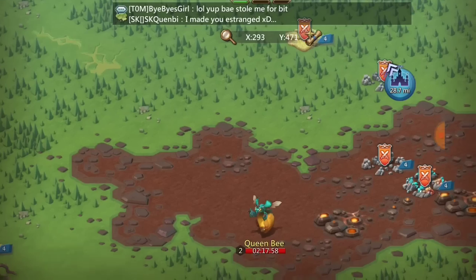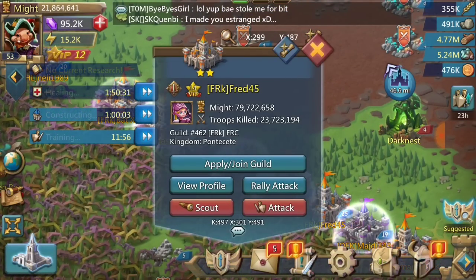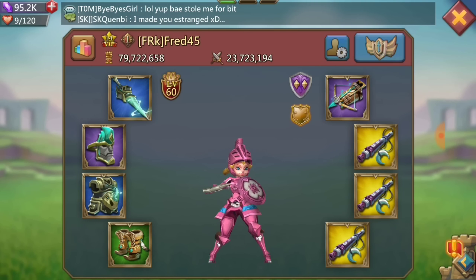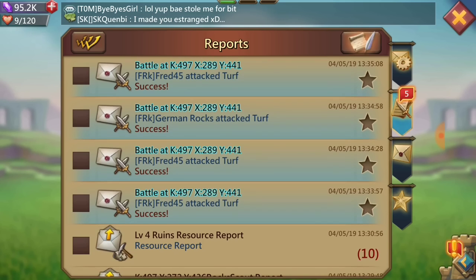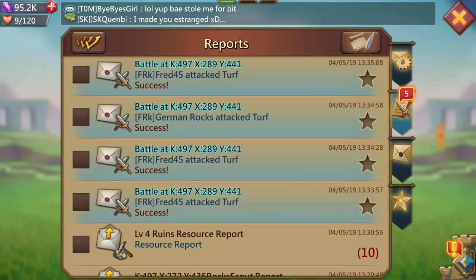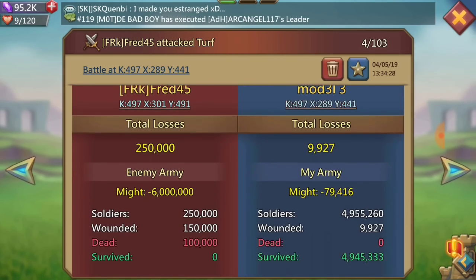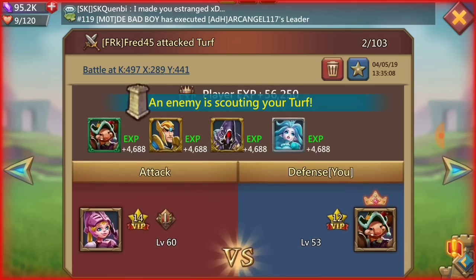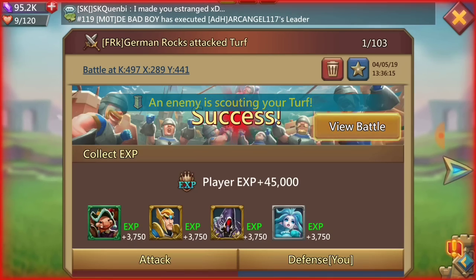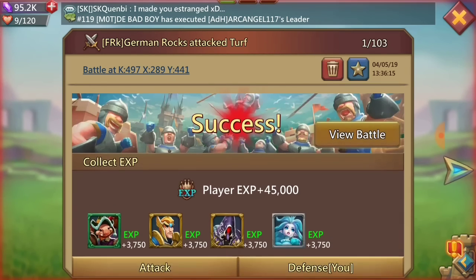So what's happening here is I'm basically attacking just some random people in hives and all that, and this guy — Fred45 — he decided he's going to actually hit me. I guess I didn't have the recorder on for the actual attack, which is very unfortunate, because they attacked me a bunch of times. The first one, he sent 250,000 — I think it's tier 3-ish. He sent another 250,000. German Rocks sent 200,000, and Fred sent another 250,000, and German Rocks sent another 200,000.